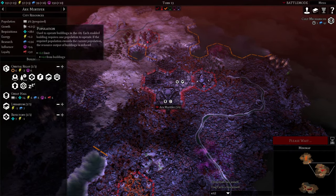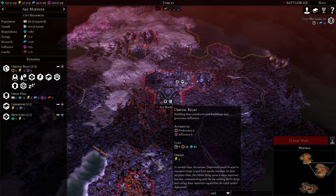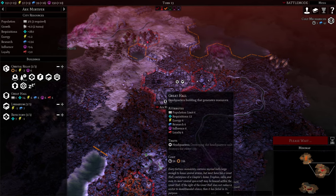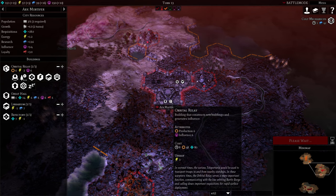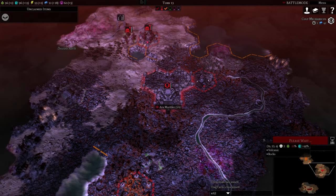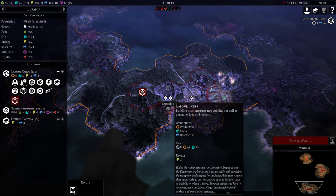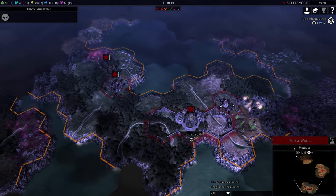I'm going to look at Drexy's city. He's got the Librarium up, the Refectory, and the Orbital Relay. Did you start with the Orbital Relay and the Great Hall? Yeah. I got the Labour Camps and the Basilica Administratum — that makes sense.